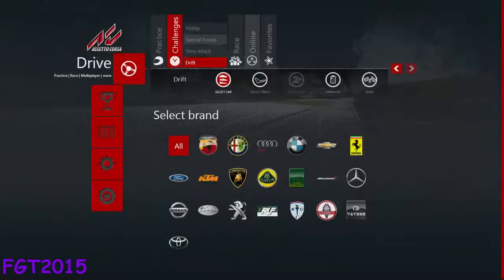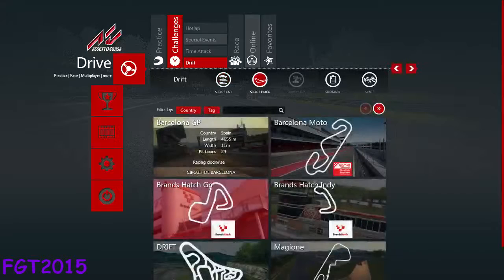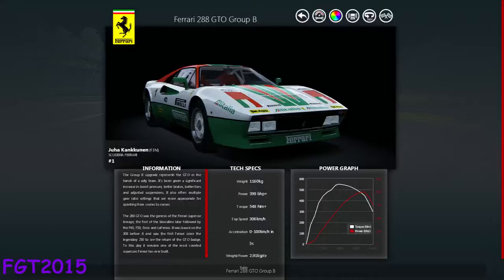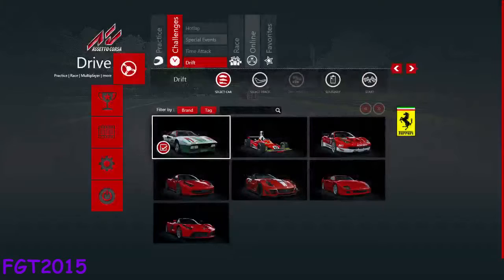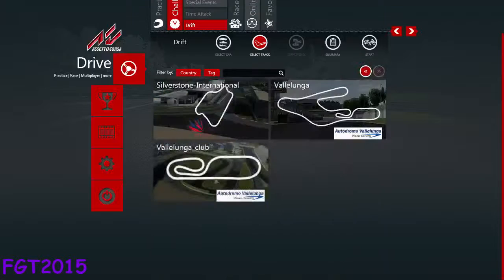Hi guys and welcome. I'm Gary the Ferret and this is another drift session in Assetto Corsa. Today we're going to spice things up a little. I've got a special car here — it's Group B Rally, guys. And the track we are going to be using will be Vallelunga in Italy.